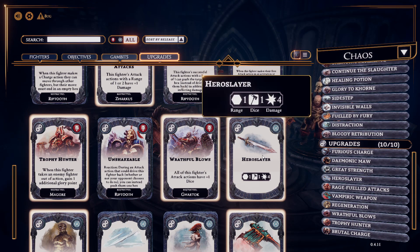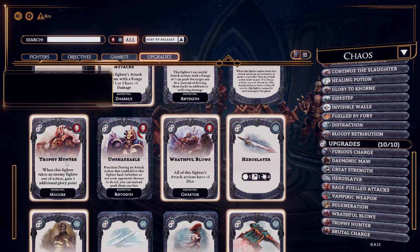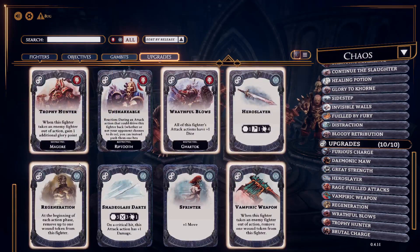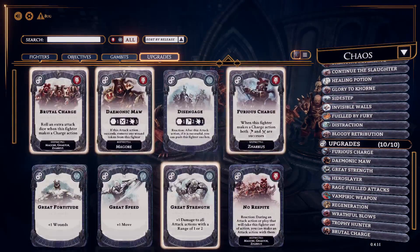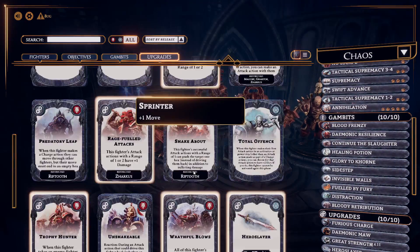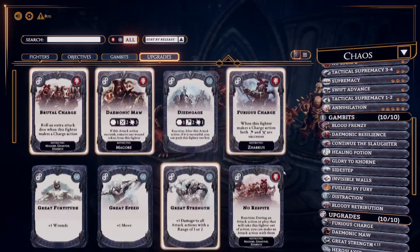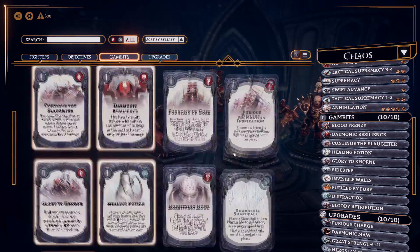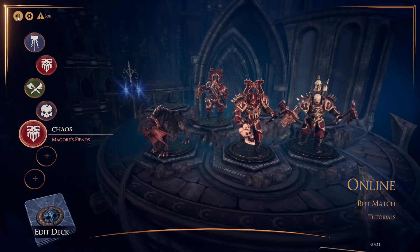There are some nice card combinations. For example, Hero Slay is a generalized weapon that does four damage — probably enough to kill most enemy characters — but with only one dice. If you combine that with Magor's Trophy Hunter, you've got a halfway decent chance of slaying an enemy character in one attack, gaining yourself two glory points, which is quite neat. There's not quite enough cards to make this as in-depth and interesting a system as it probably should be, but I'm assuming that is something they are going to be working on and adding over the course of the game's lifetime.